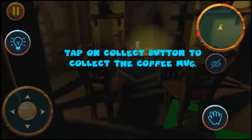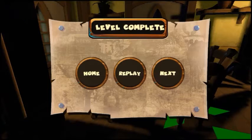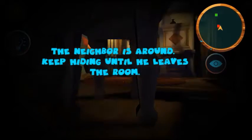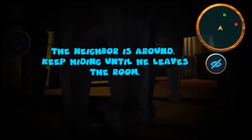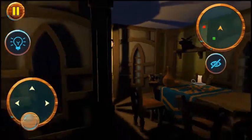It's probably lighting and shadows — shadows and lighting actually slow down the game quite a bit. 'Tap the collect button to collect the mug.' Sweet, okay — that easy! 'The neighbor's around, keep hiding until he leaves the room.' Oh, so that was the hiding button — I thought it was something where your vision leaves. Wow, I could have beaten the other game with that!